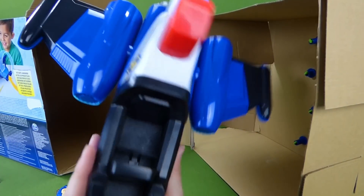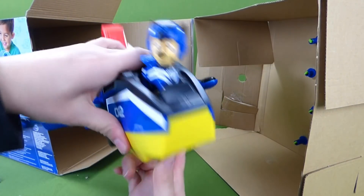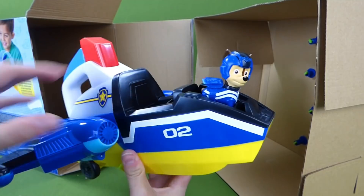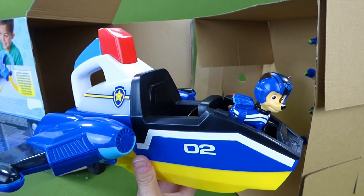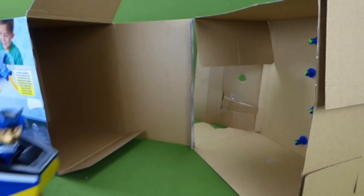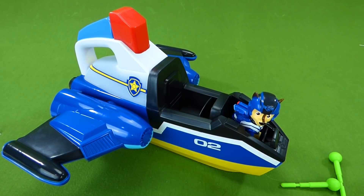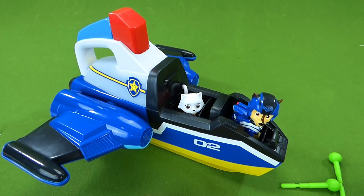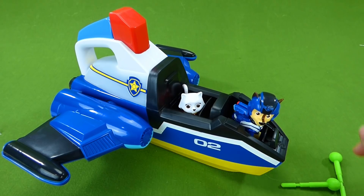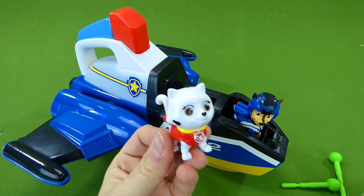We can actually put two pups in here, so we need another pup to go to the rescue. Which pup should we get — which one do you think we should get? Let's go see. We're going to put Chase up in the front and Marshall in the second seat. Wait a second — you sneaky kitty, that's not Marshall. That's one of the Catastrophe Crew kittens.